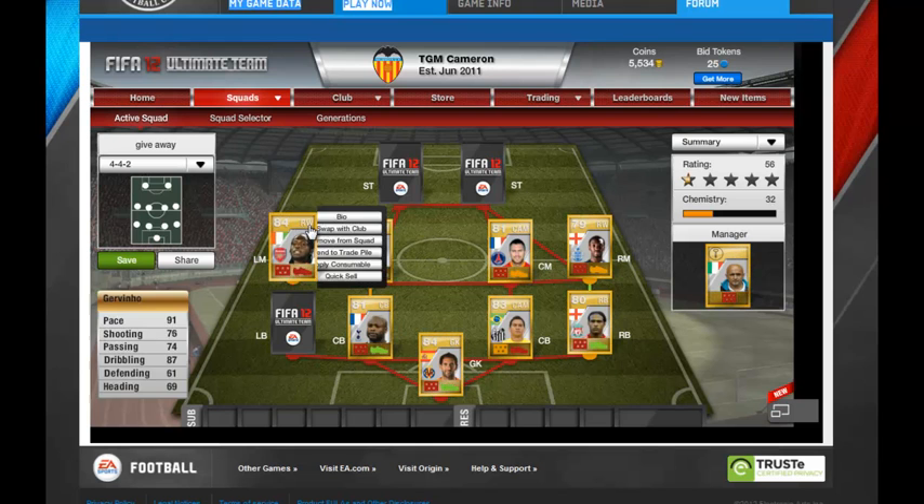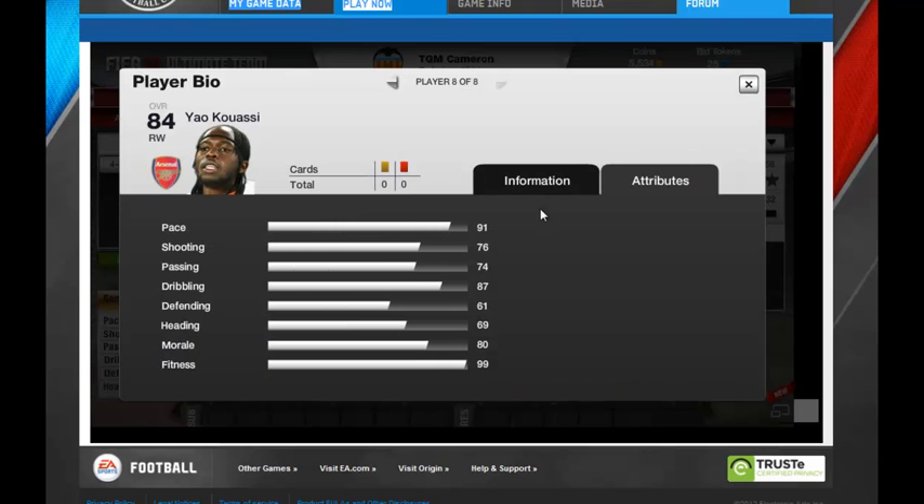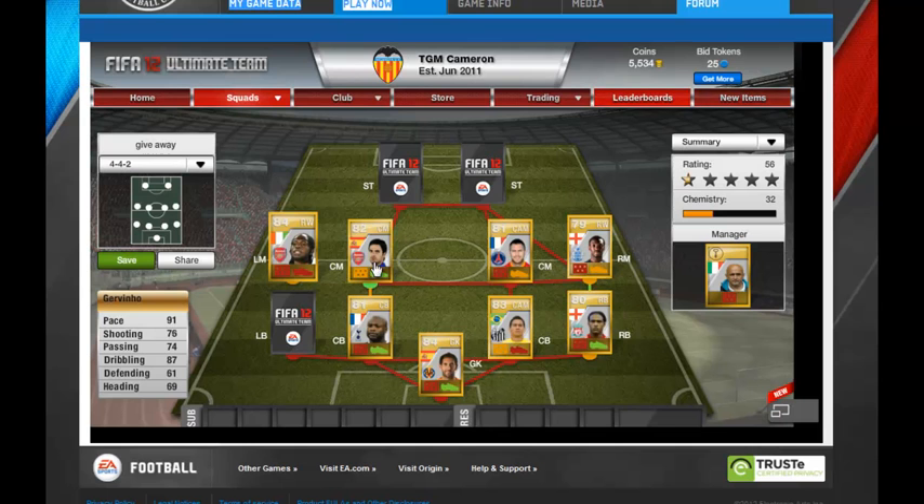Basically I'm going to give away Jovenio. There's his stats: Jovenio, 84 overall, right wing, 91 pace, shooting 76, passing 74. Just have a quick look at them — that's who I'm giving away.